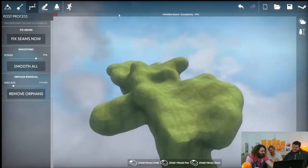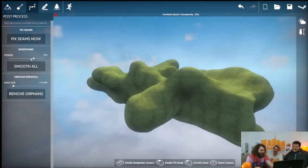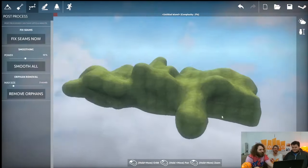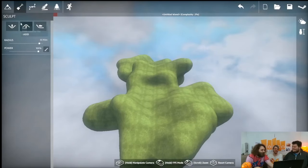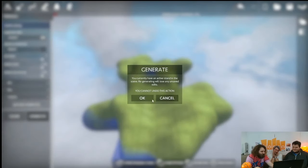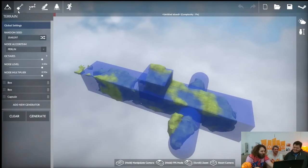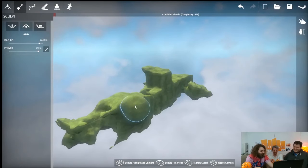It does look a bit more naturally formed now, though a little bit like it's diseased — lots of balls rather than a natural erosion. Is that grass literally all over it? Yeah, you can change the layers. If you go to post-process and smooth everything it'll soften those. Let me regenerate quickly — crank the noise modifier high. Oh, that's better! Now you're going to go and ruin it. How do I undo the ball?